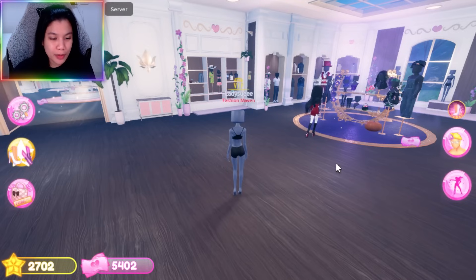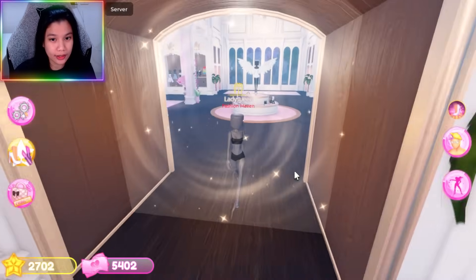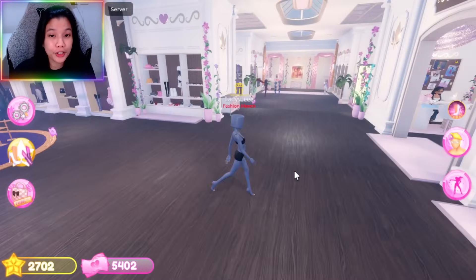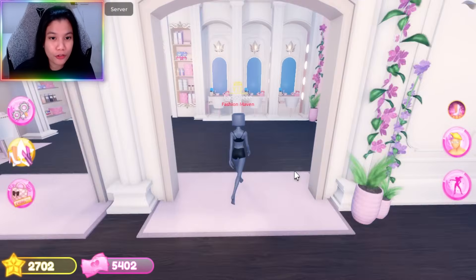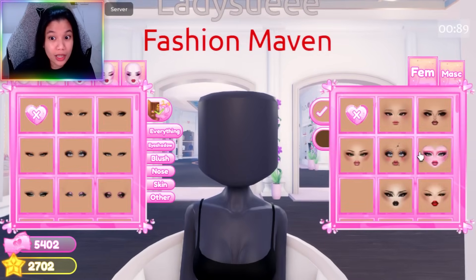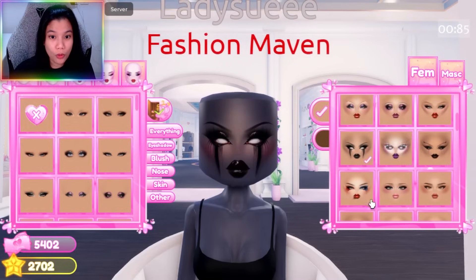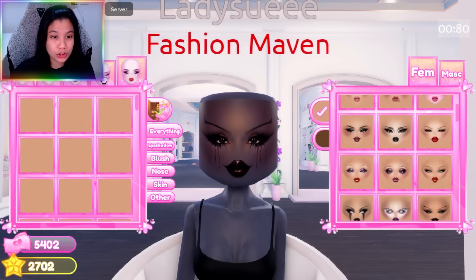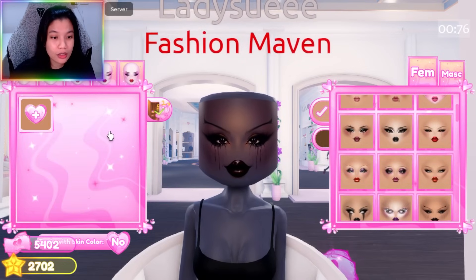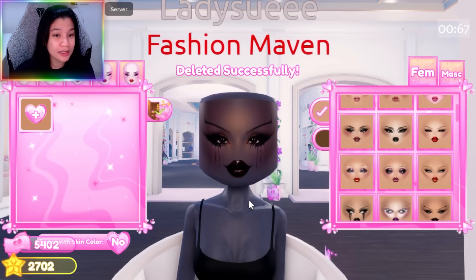So nandito na tayo. Meron daw bagong items dito sa VIP room — we have 28 new items. And dito naman sa non-VIP area, meron daw 31 non-VIP items. So napakarami nilang dinagdag guys. Of course, meron mga bagong make-ups din. Wow, look at this make-up! Sheesh! And sa mga custom make-up din marami din silang dinagdag, and I think you can save your own make-up na dito.